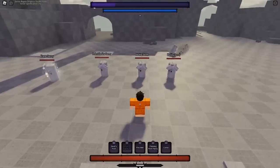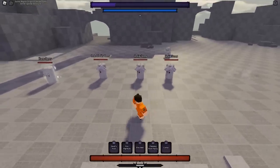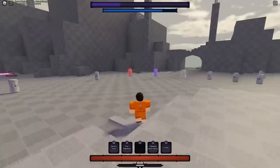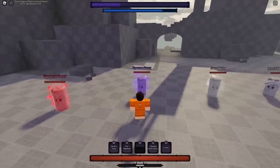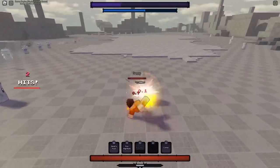Fire Axe is the move you use to land your one, but if you use it raw it does actually break block. When used on a player it will fling them, and it does break super armor — but it doesn't break hyper armor.